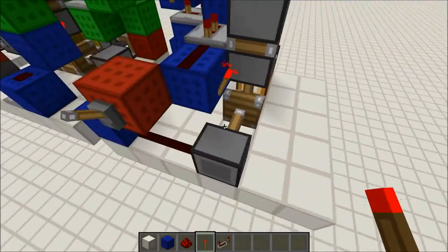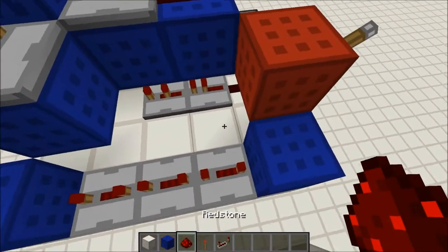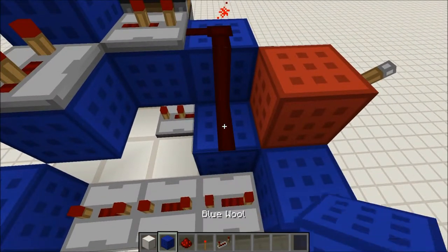Place this piston, and then this one. You want to place a repeater on 1 tick, and a repeater on 2 ticks. Then you want to place a block here, redstone dust, and then a block on top.